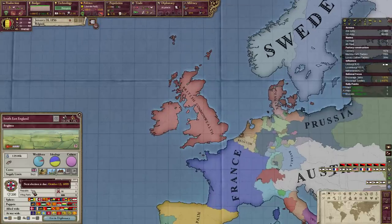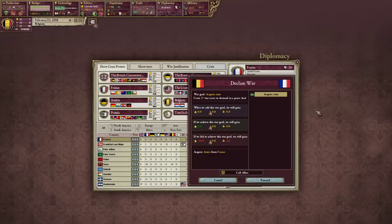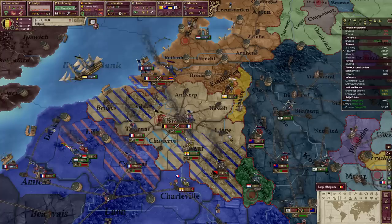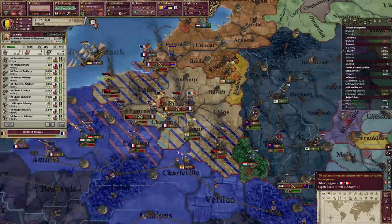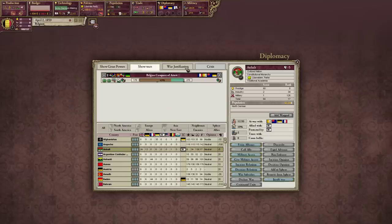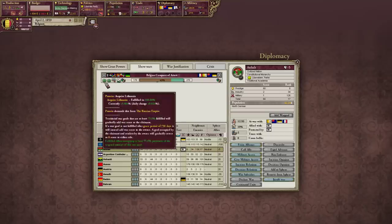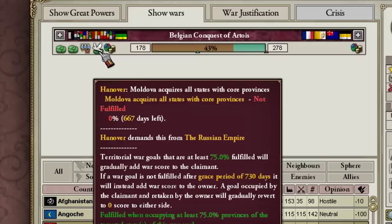Britain had a revolution - they're a republic now. Okay, this is going to seem a little crazy but a little crazy is what we need right now. It's simple: we don't lose Brussels, we wait for the Prussians to do all the fighting, and we might just get a nice bit of land from France. We just gotta hope that because Germany is the war leader, they actually give me my demands and don't just ignore them.